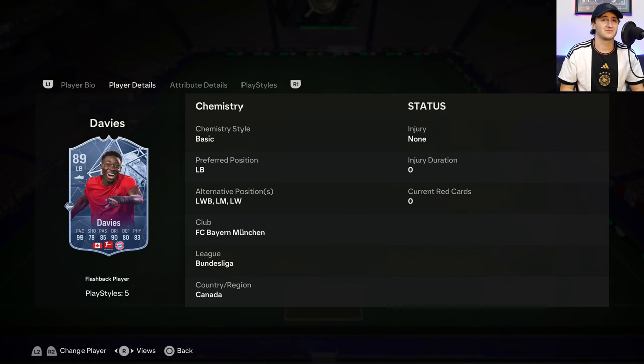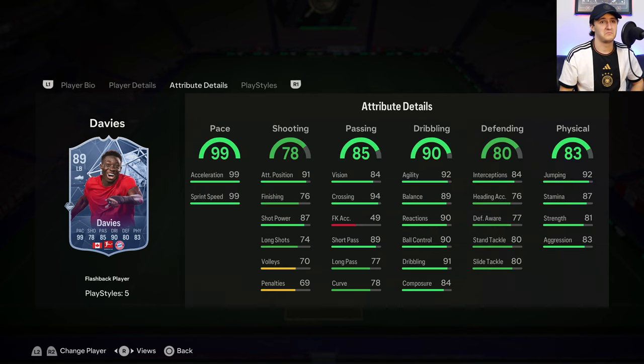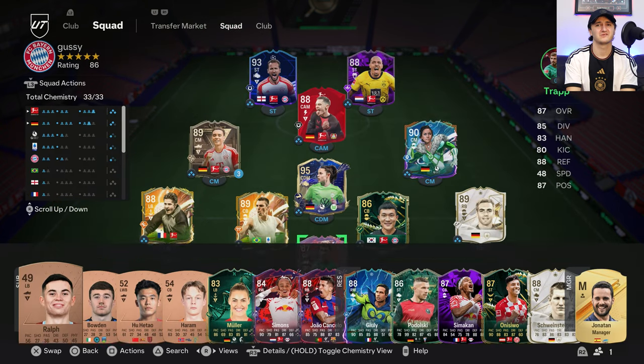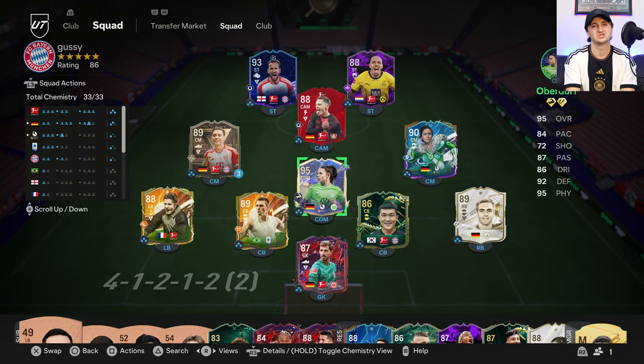I may try Davies at left wing, maybe even as a striker, because this card should be very good overall besides his composure. I'm looking forward to using that card soon. Otherwise I think the team is pretty unchanged.